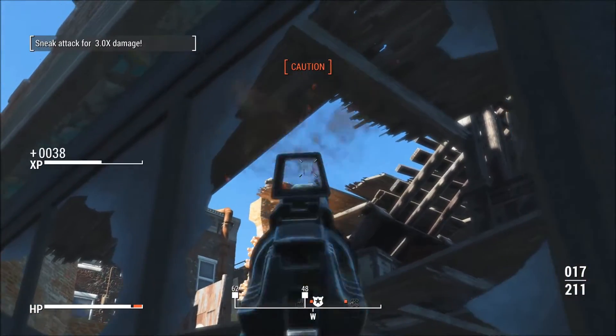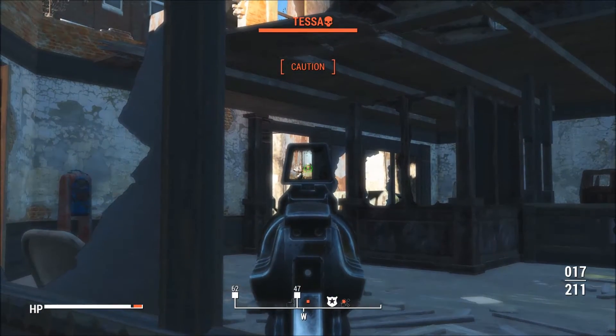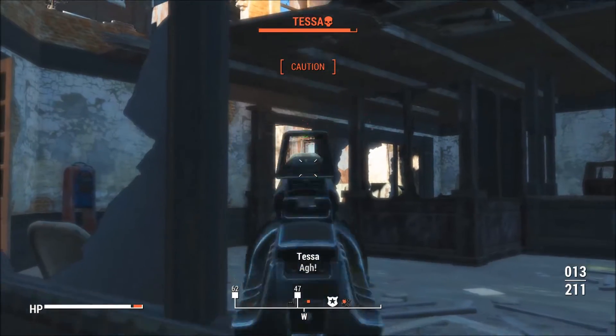Once all your enemies are dead, you're going to have to take a look inside the building on your right, and you should have a clear view of Tessa — and our job is to simply kill her.